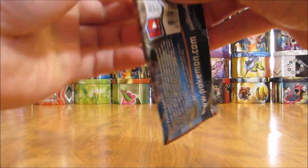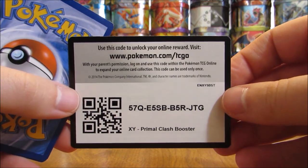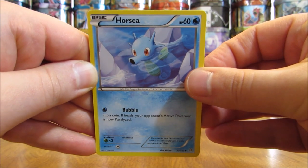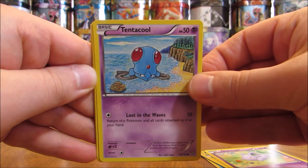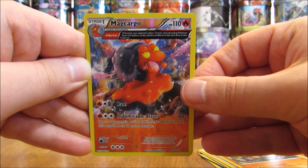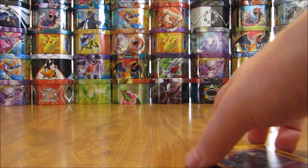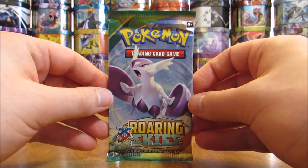Mega Aggron on the cover artwork of the Primal Clash pack — it seems like a lot of tins in this series have had Mega Aggron on the Primal Clash pack. This pack starts off with a Horsea, Chinchou, Tynamo, Nidoran, Tentacool, Kakuna, Maxi's Hidden Ball Trick trainer, and a Rhydon. The reverse holo is a Macargo with an Ancient Trait — a rare. Great start. The final card is a Tentacruel.